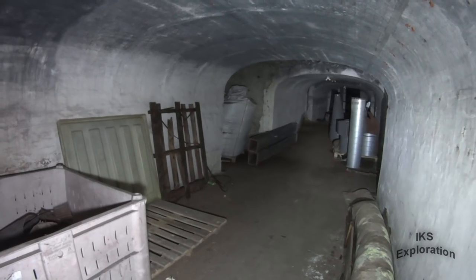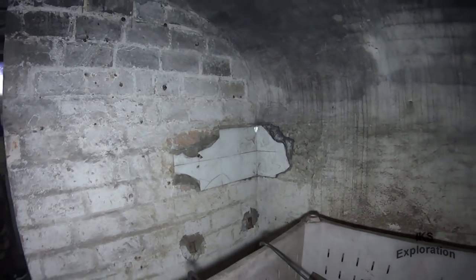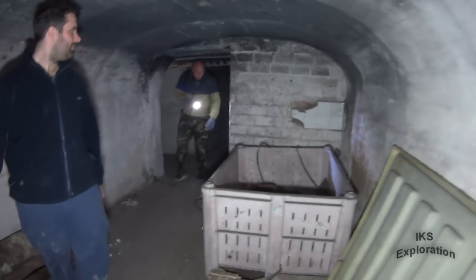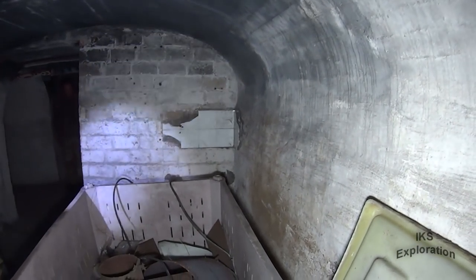So what this area is — this is the canteen and the shelters. They've got the sink area. Makes sense. You can see the tiles still there, and the brackets. This place is awesome.